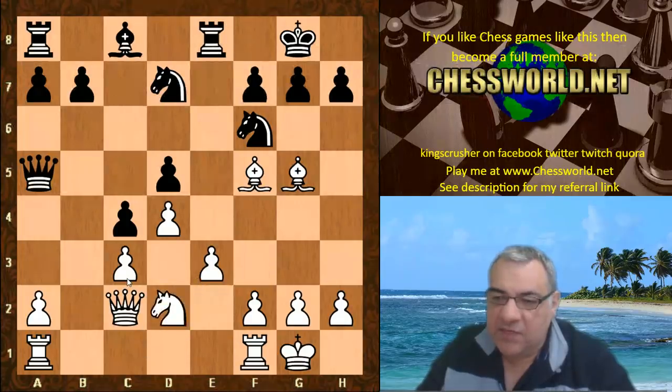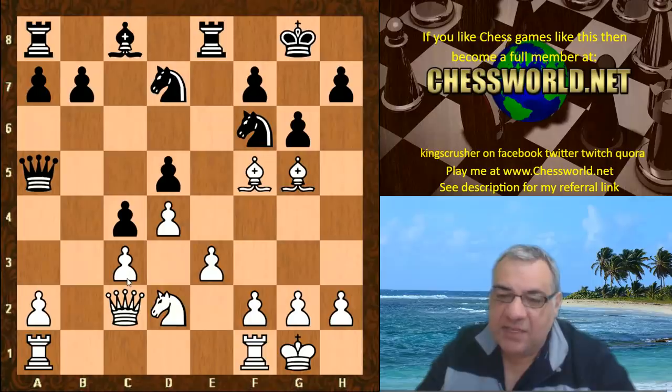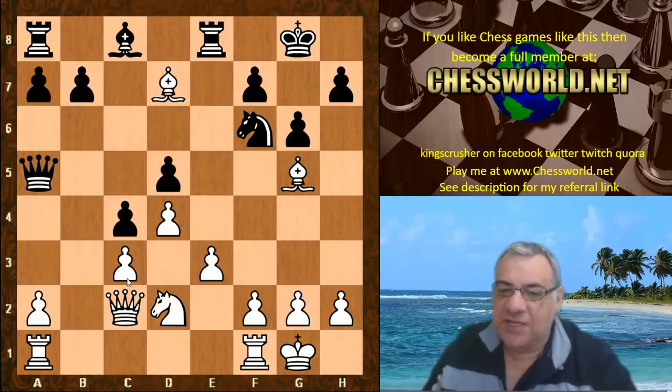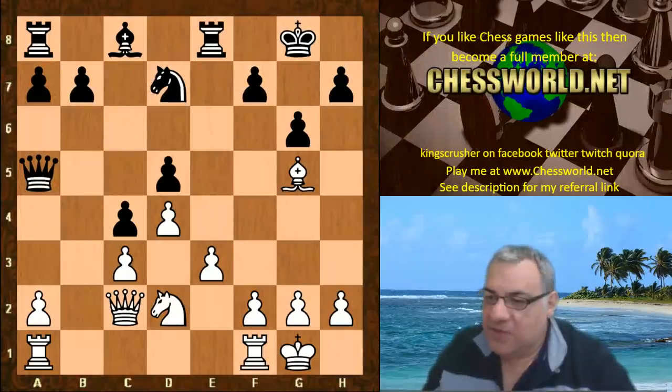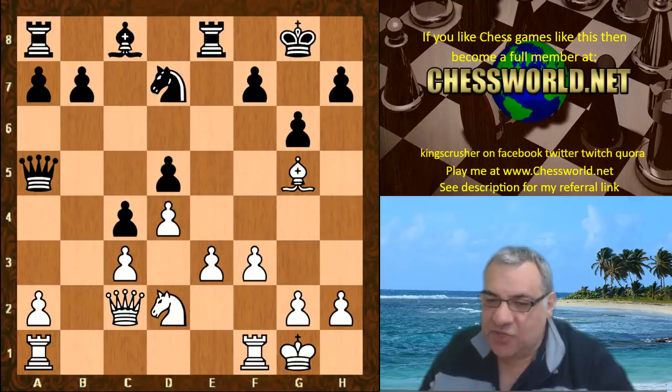Nd2, g6, and now as Leela has done in previous games, Bishop takes d7 — the knight's hanging so it recaptures, as there's no other way otherwise f6 drops. Then the clever move f3 to build up with e4. Leela scores very well from this position — it's a very comfortable strategic advantage.